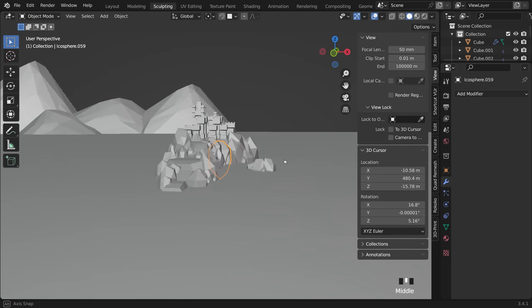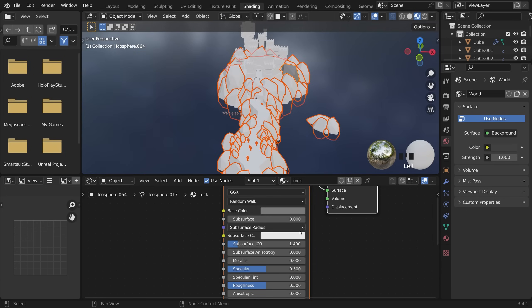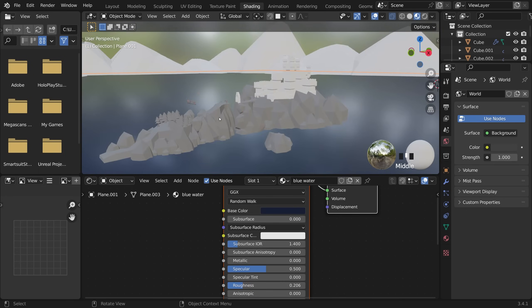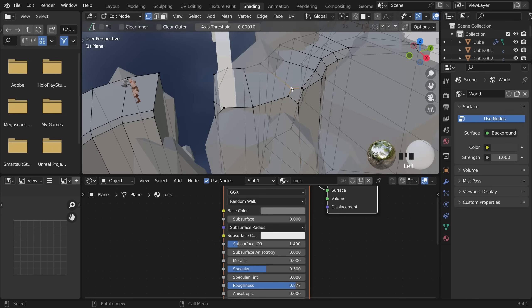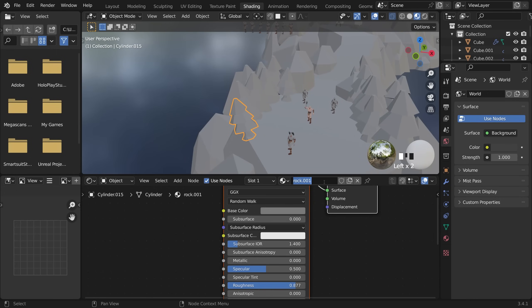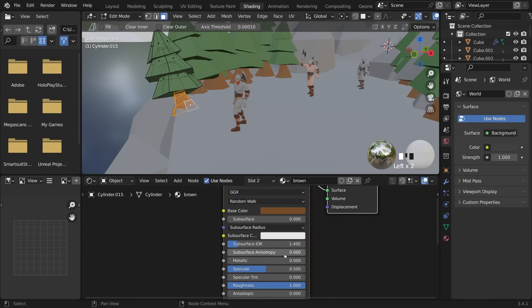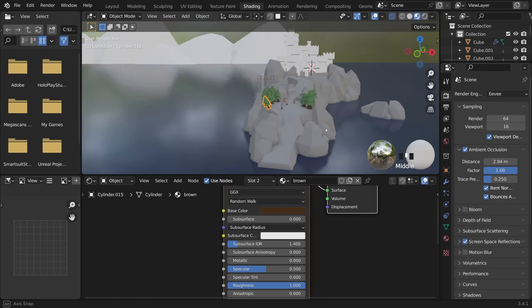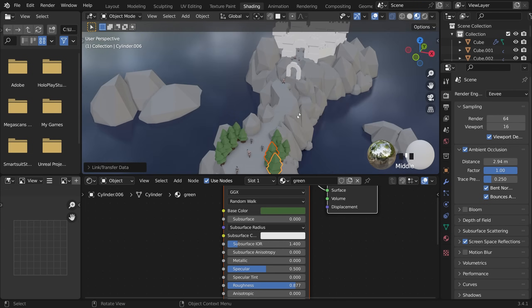For texturing, I wanted to keep everything very simple — the main visual interest would come through the lighting. I just put very simple block colors on things and edited aspects as I went to add visual interest, adding a few bevels on the landscape and moving rocks into position. I give the trees a simple color and don't worry too much at this stage — when the lighting is in, I might go back and adjust things.